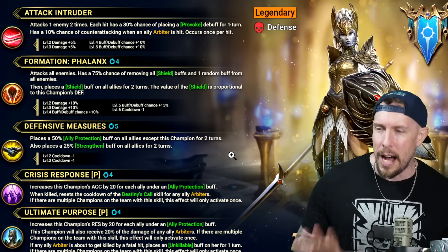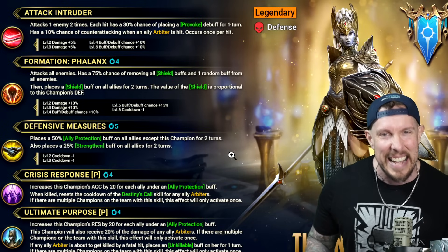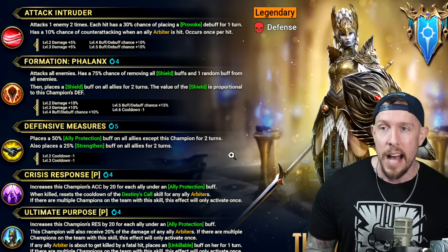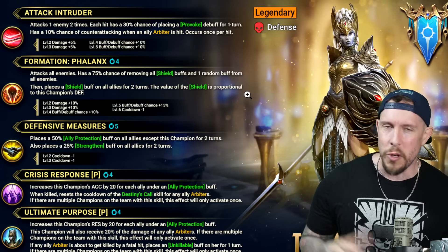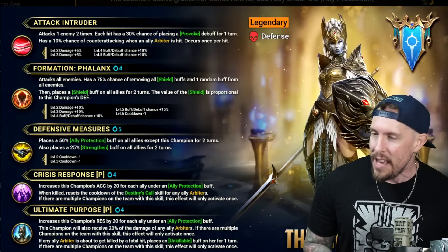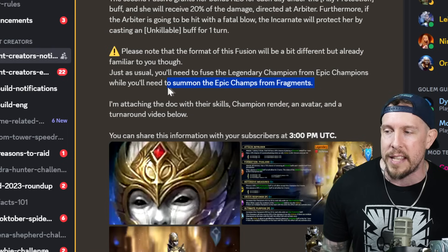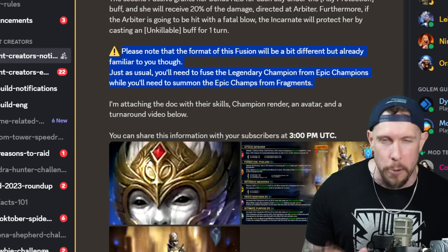What do you guys think about her kit overall? My initial impression on the Incarnate is she'll help a lot with progression. I don't know if she'll be used a lot in the endgame as a tandem companion champion with Arbiter, but who knows — there could be some interesting PvP teams with them both alongside each other. I don't yet know what the base stats are, and that's going to be a big unanswered question. What is her base defense? What is her base speed? Because that's going to have a lot to do with her overall viability. The format of this fusion will be a little bit different but already familiar: you'll fuse the legendary champion from epic champions, while you'll need to summon the epic champions from fragments. I don't really love it when they do it this way, personally — let me know what you think.